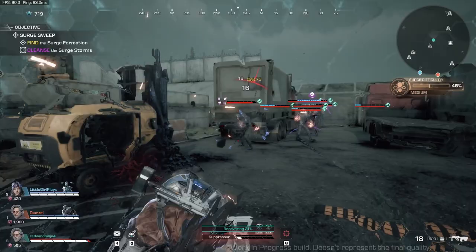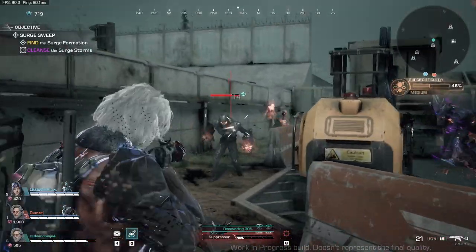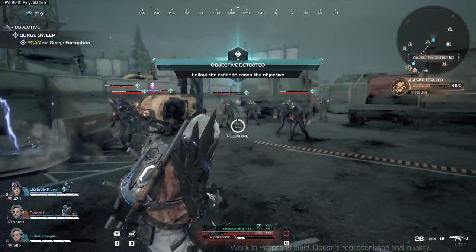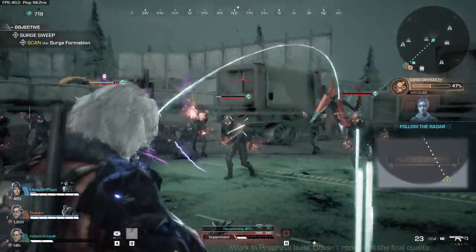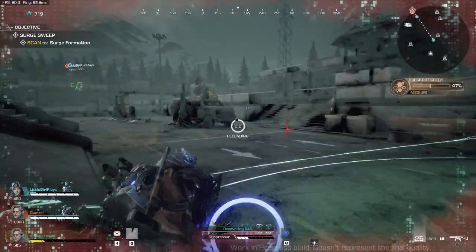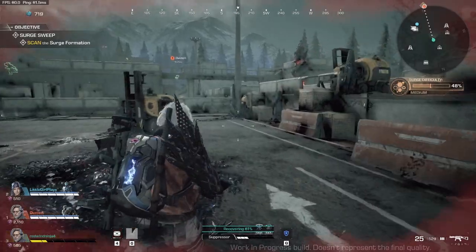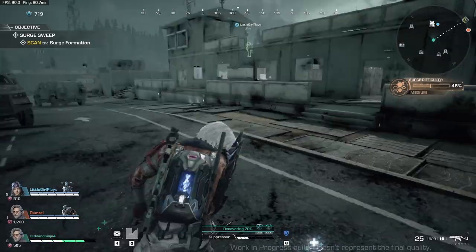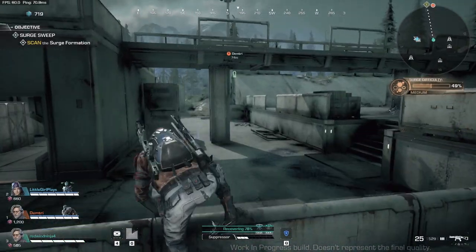Modifiers are things like spreading a stun effect between enemies if you hit their weak points, making you reload faster, or unleashing an explosive effect when you reload. These modifiers can stack on top of each other — so you might have three stun modifiers that interplay well, where one spreads the effect to nearby enemies while another increases its damage. You can combine them to create builds for your run. Unfortunately, they're not really all that necessary to min-max and didn't feel like they had all that great of an impact on gameplay.